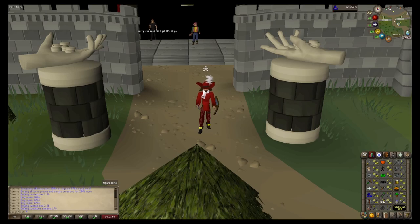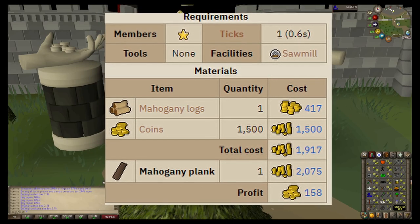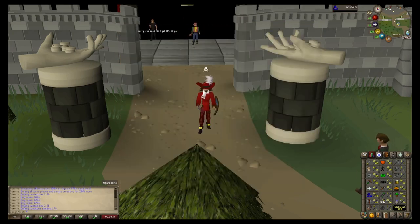What we're going to be doing is turning logs into planks. There are a couple of different ways you can do this. The no stats required way is heading over to the sawmill. What you can see on screen right now is what I'm doing - turning mahogany logs into mahogany planks. They are the most bought ones and are used for higher level things in your player-owned house.